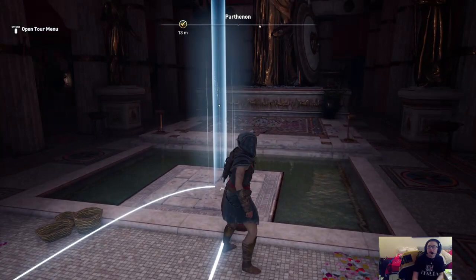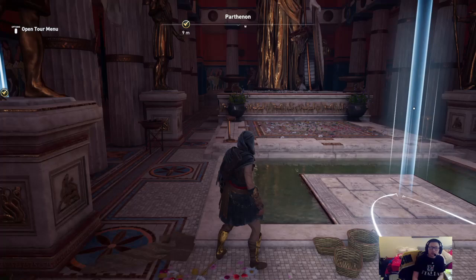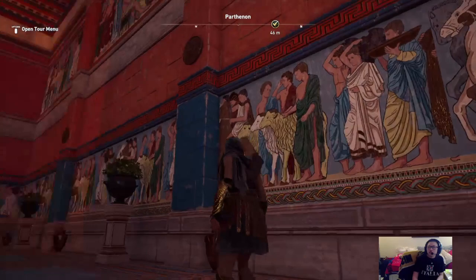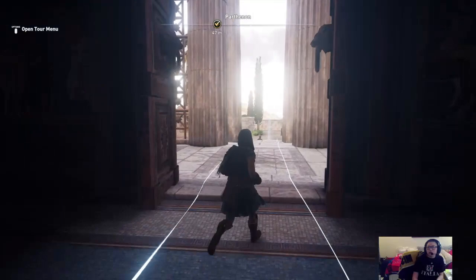Most temples didn't have this, but this was no ordinary temple — it was a very special place, so no expenses were spared. I'll also point out that this frieze right here is in the wrong location; it would have been on the outside of the building, not the interior. And again it is the same image copy-pasted all around — a very interesting creative choice, but fun to see nonetheless, even if it's in the wrong place.